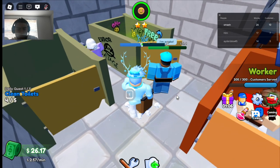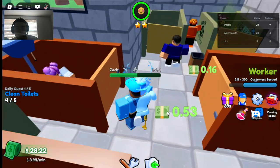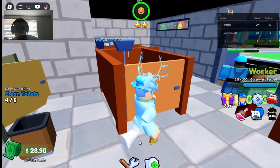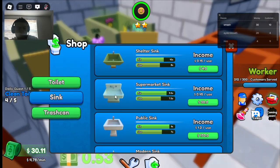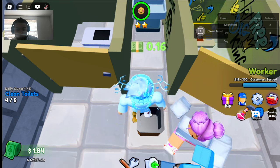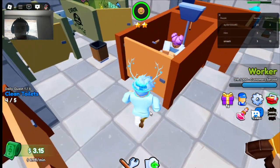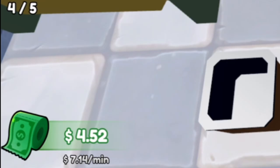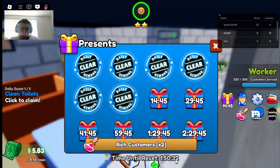We need him to be awake. We've got 28 dollars — we can almost afford a new sink. We got the supermarket sink, picked it up, and now we're making six dollars a minute. That difference makes a lot more, and now we're up to seven dollars a minute.